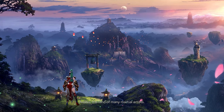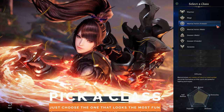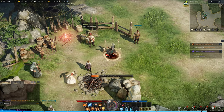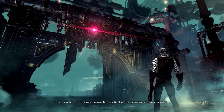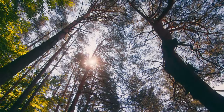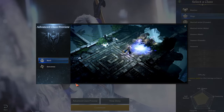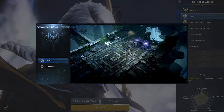To begin your time in Lost Ark, you need to pick a class. There are five classes to choose from: Warrior, Martial Artist, Mage, Gunner, and Assassin. Each class has its own subclasses, gear, separate skills, and a whole bunch of other stuff to figure out. Just know that all of the classes are viable in some way, and your choice really comes down to which one you think looks like the most fun to kill things with.